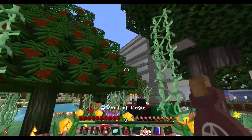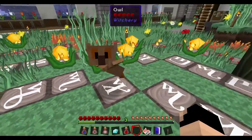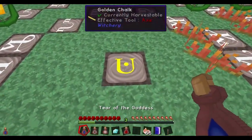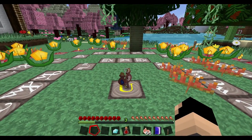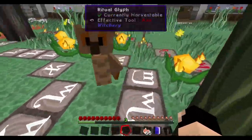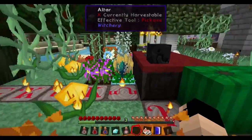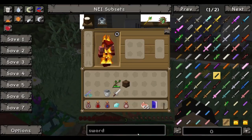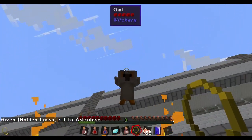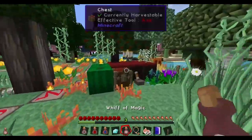So where is our owl? We'll put him in sit mode and push him in the middle. We'll put in our tear of the goddess, odor of purity, whiff of magic, diamonds, and demonic blood. We need to obviously get the owl in the middle, so let's get a golden lasso - not from the Witchery mod, but it's a very cool tool that allows you to lasso mobs and basically tote them around. So we now have an owl in this lasso. We'll wait for this to finish charging up.